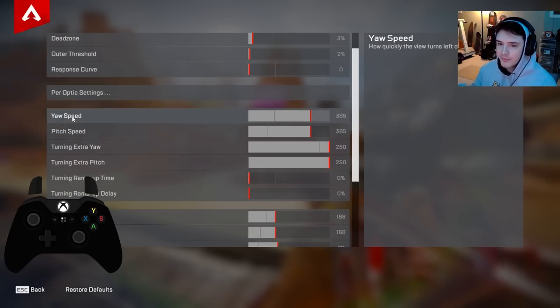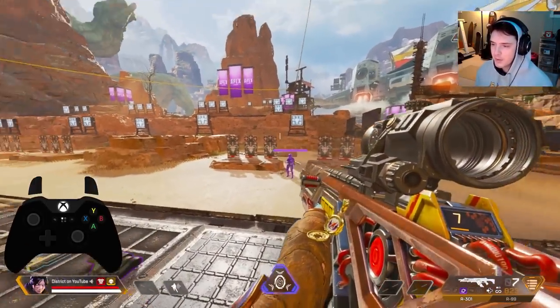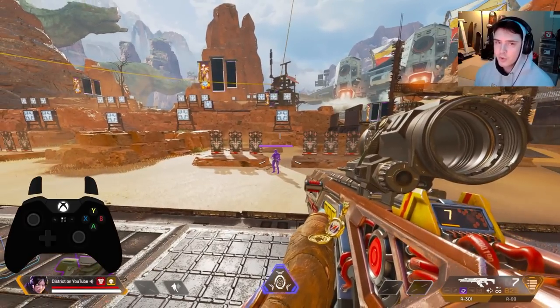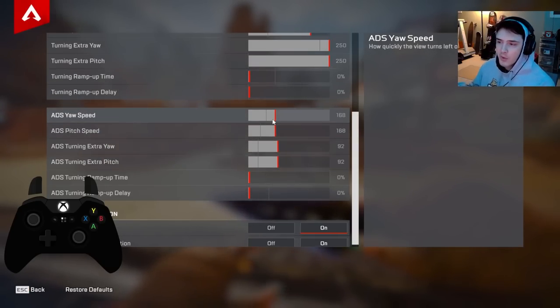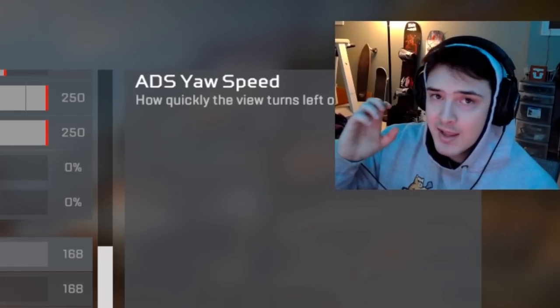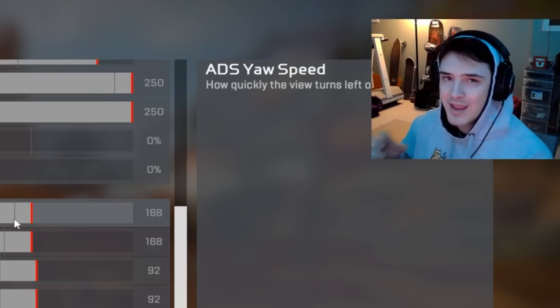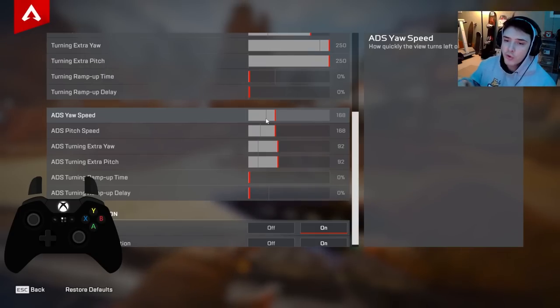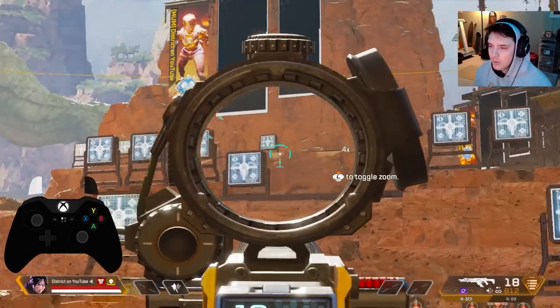The reason I turn up per-optic settings is so that if I have a 4x up close, I can still comfortably track and put my cursor where I want to go. These are all pure preference. My yaw speed and pitch speed are mapped one-to-one — left/right and up/down at the same speed — so if someone goes diagonal I can comfortably track that without adjusting for slow vertical speed. ADS speed: I lowered it to 170/170 — I found I was more consistent up close and at range, even if recoil was slightly harder to control.